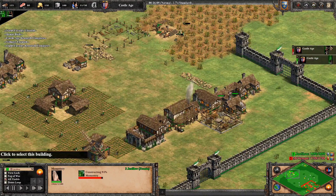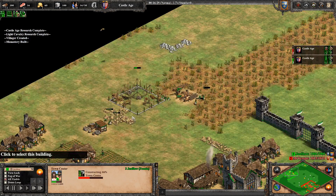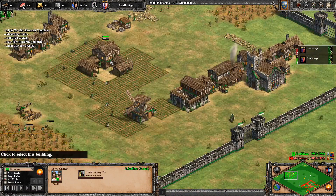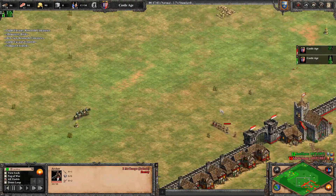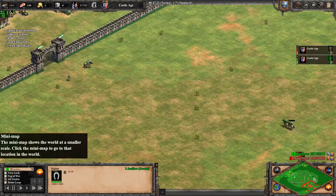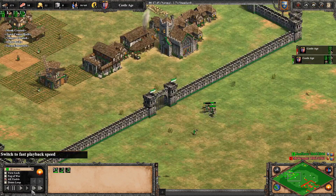As soon as we hit Castle Age — not always with Franks but with most civs on arena — adding the monastery is the number one priority, because you want to get the relics as soon as possible. I was able to do it right in the center. You also always want to place town centers in strategic positions — like this one on the wood and gold, so builders won't have to walk far. My next one will be on the wood line. As soon as I have the wood I'm adding more town centers. I have 12 farmers which is quite nice, and I keep adding scouts since I saw he was doing military and expected archers.